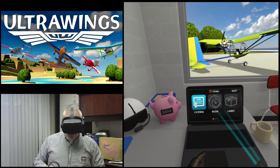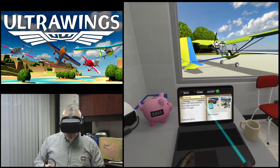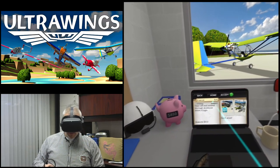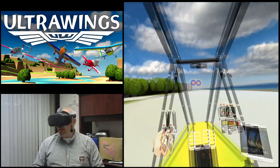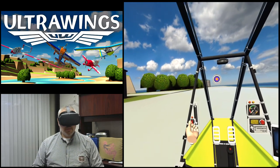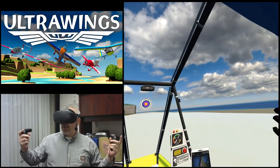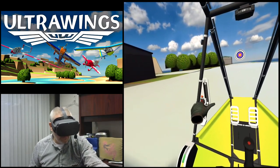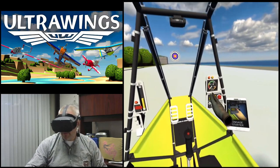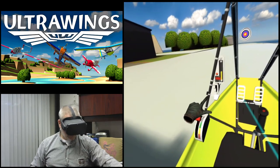Let's go ahead and log in here and see about getting our license. I had already done the first two steps just to make sure everything was going to work, so we are on step three of six to obtaining our ultralight pilot's license. Let me comment — I love this game for the fact that it is just so clear and bright, a very bright, colorful game. Get that engine started — remember to pull back on the flight stick and gain elevation.